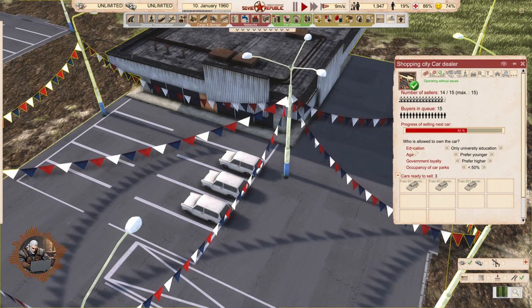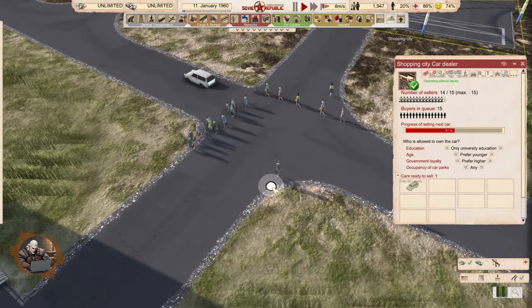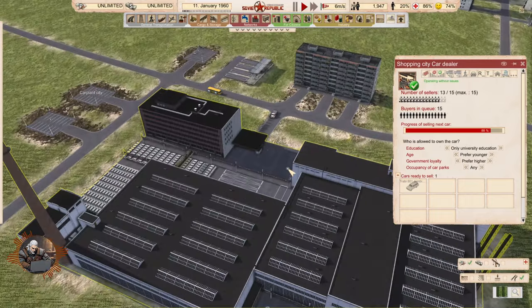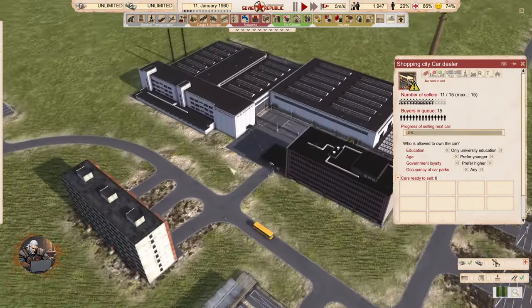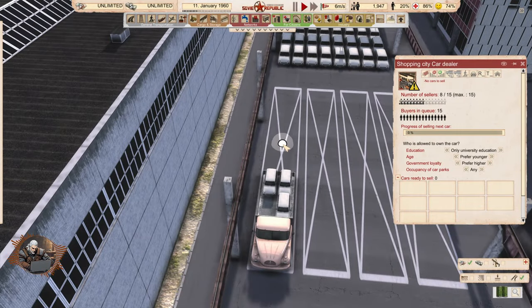Who is allowed to own this car? You can control who can buy it — prefer younger, prefer higher. Occupancy of car parks — so maybe this is like, if you have lower than that percentage of car parks occupied, then sell this car. So that we don't get anyone to buy a car. I mean, in the Soviet Republic, you usually control who can have cars.